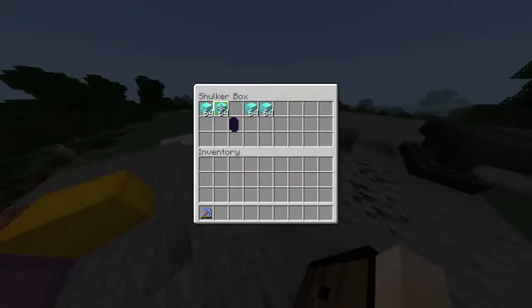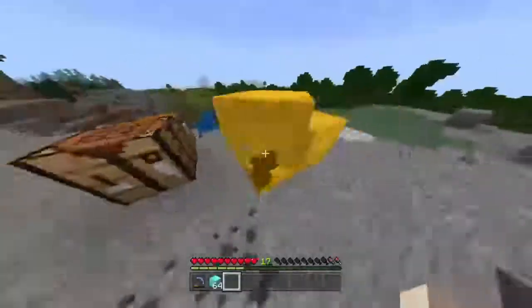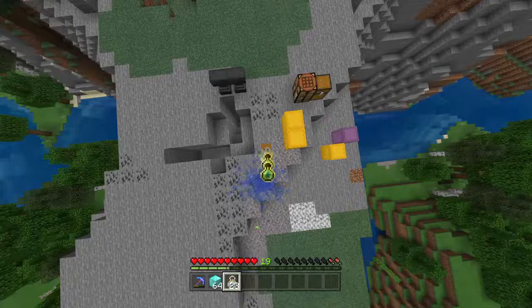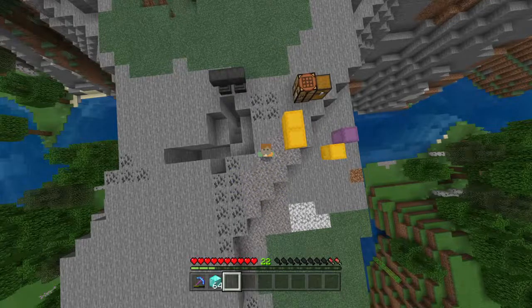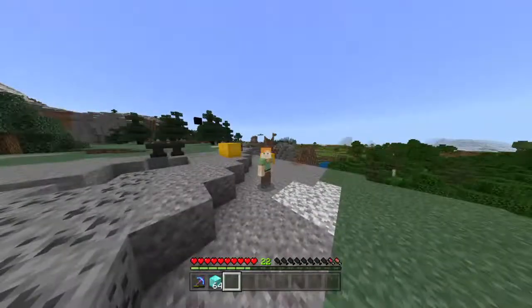That's how you duplicate — you can duplicate shulkers and whatever you put inside them. I don't even know if you can duplicate a bunch of different stuff in there, but you probably can. Good luck out there — I wouldn't try duplicating named diamond blocks, that seems like a recipe for disaster. Thank you guys so much for watching. These glitches will most likely be patched in a month, but it was fun recording this. Make sure to leave a like for fast duplication videos — peace guys.